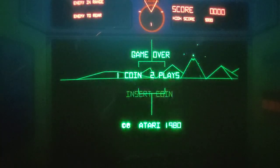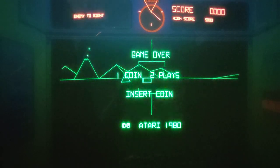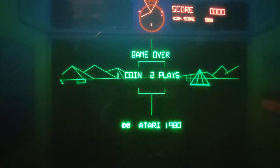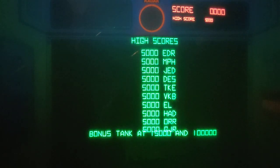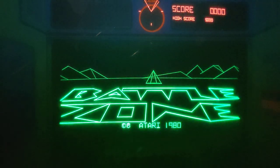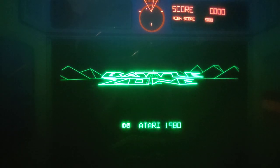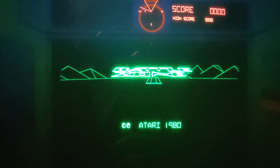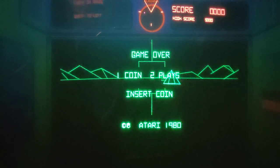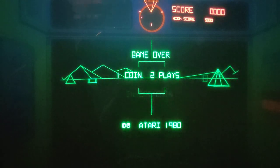Here's a bit of the gameplay after I adjusted the contrast control on the video monitor, so now you can actually see the mountains and everything. The radar, when it appears after the high scores show up, is shifted up. I just need to basically shift the picture down. Unfortunately to do that you actually have to go into the monitor and move the little magnetic pieces on the yoke, which I don't really feel like doing at this point.